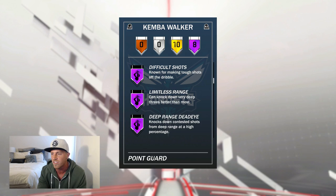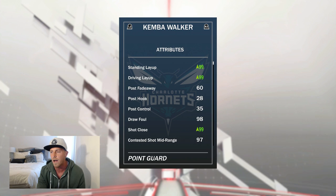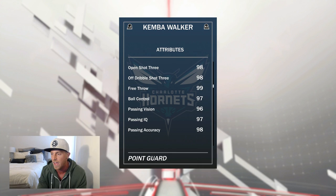His badges include: Pick and Roll, Ankle Breaker, Catch and Shoot, Tireless, Score Difficult Shots, Limitless Range, Deep Range, and Dead Eye, along with 10 other gold badges. Looking at the stats — the layups were 96 originally before the shoe. He's got 98 draw foul, which he'll need if he goes anywhere near the paint. He's got 97 across the board for mid-range and 98 across the board for the three-pointer, which is going to be really nice with those Hall of Fame badges.